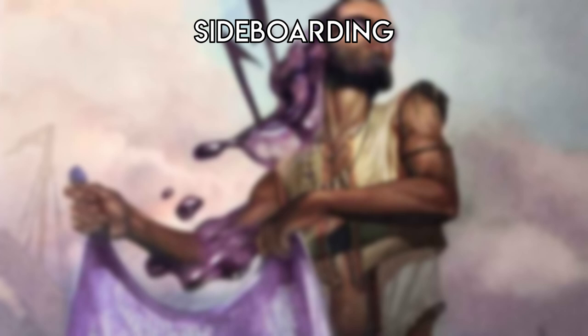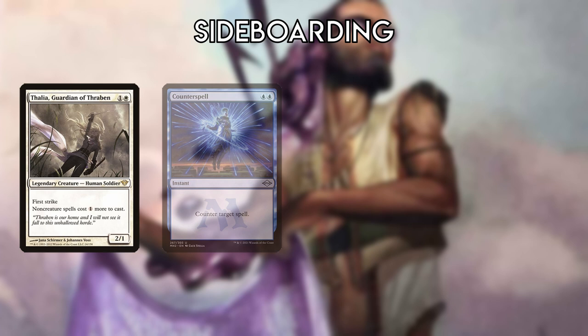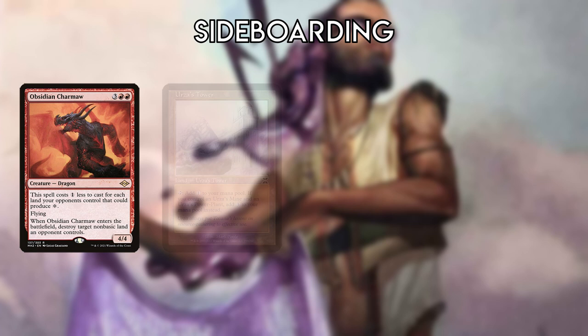Sideboarding: Cards you cut depend heavily on matchup and are usually Masked Vandal, Platinum Empyrion, Sundering Titan, and Ragavan, especially on the draw. Sanctifier Onvec comes in against graveyard strategies and red-black decks like Death's Shadow. Thalia fights Control, Storm, and any other spell-based decks such as Murktide. Obsidian Charmaw fights big mana decks like Tron and any other deck where specific lands are important such as Urza Saga and Inkmoth Nexus. Charmaw is also tutorable by Magda.